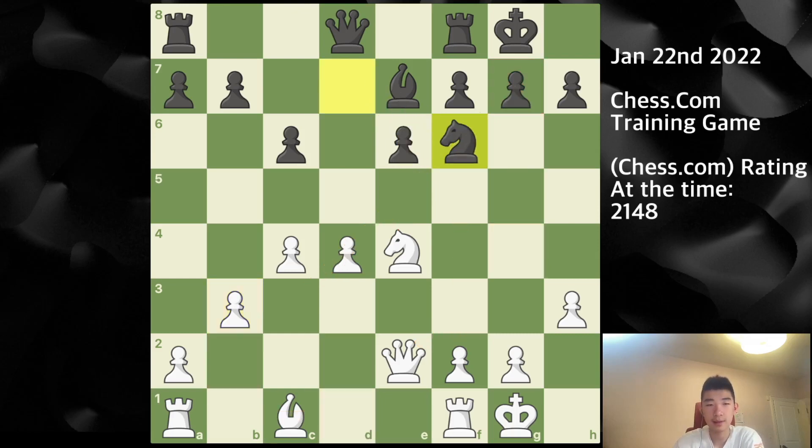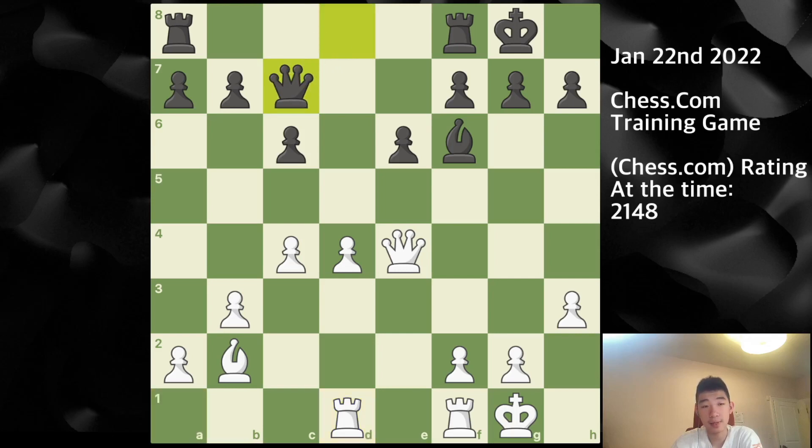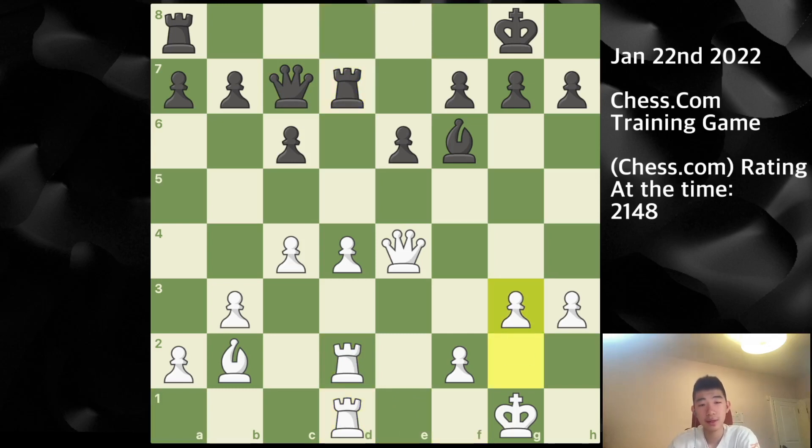Knight f6, I play bishop b2, knight takes, queen takes. I don't necessarily want to take my opponent's knight because after bishop takes, that pawn is really hard to defend. So I prefer that my opponent takes instead — knight takes, queen takes, bishop f6. I simply bring my rook on a1 into the game. Queen to c7, I play rook d2, doubling up. My opponent does similar, then I play g3 — I can play f4 in the future and also king g2 for slow improvement and prophylactic play.